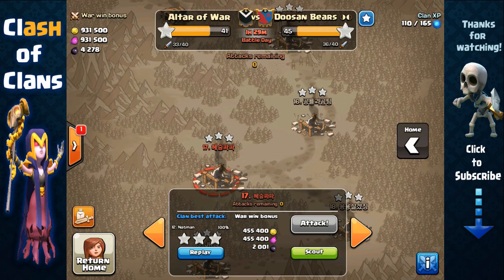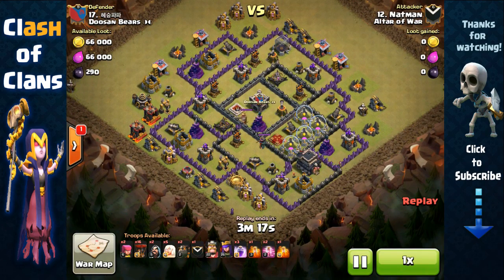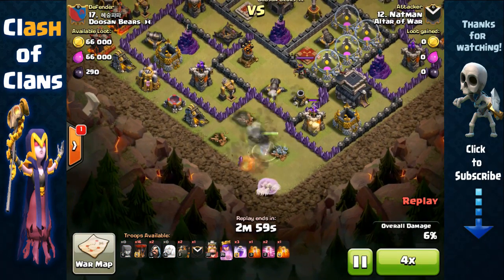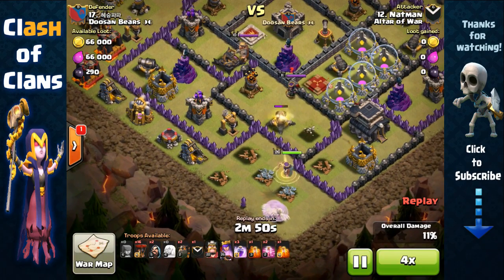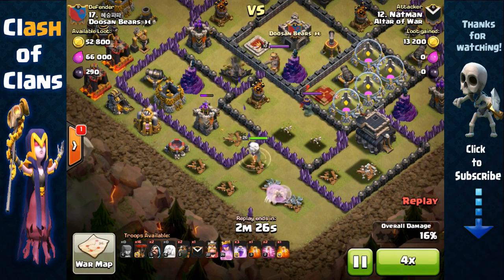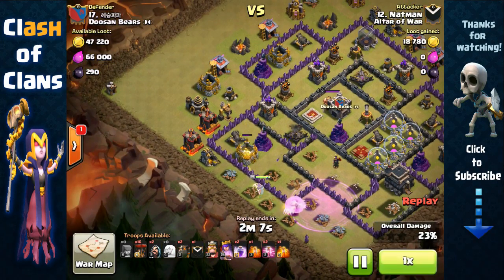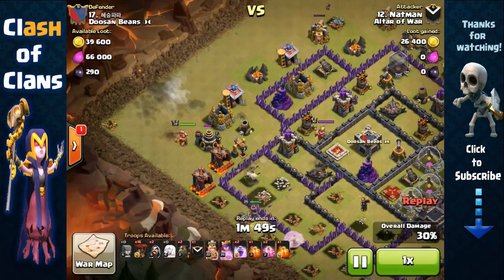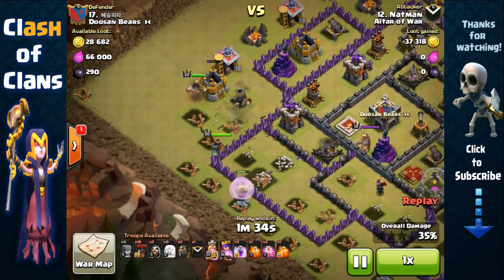Instead of sharing that disappointing loss, I'm going to share one of my clan mate's three-star attacks — Natman. He's going to do a similar attack with the queen walk and lava loon. He starts off with his queen at the bottom, sends out the healers — he has five healers. All he has to do is remove the opposing queen with his queen. He uses a rage spell right there and that easily takes out the opposing queen and the air defense, then she travels up top.